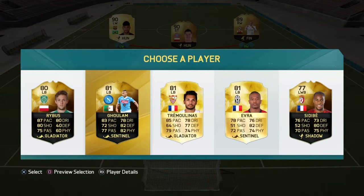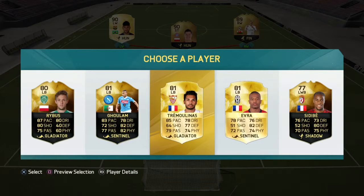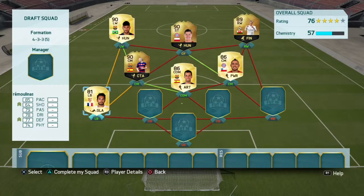So we'll go down to the left back. Barca left back will be pretty nice. Tremolinas has got to be here, I think he's the only one that fits. That Goulam card does look pretty good but as I say Tremolinas is the only one that fits. We'll go with him.